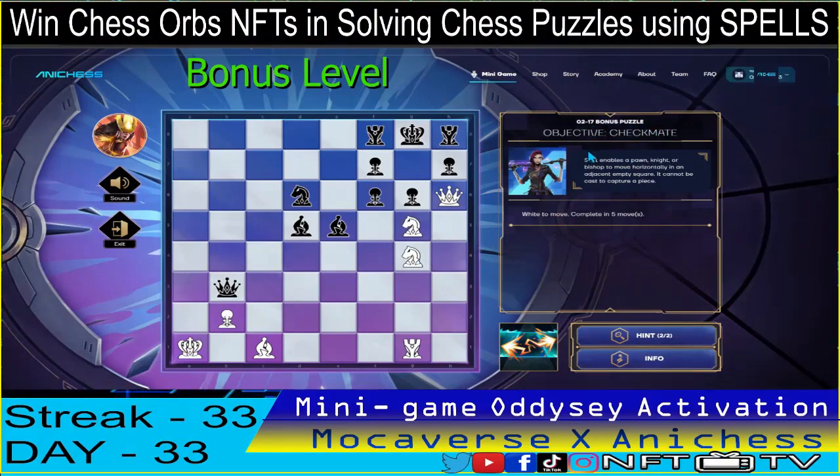For the bonus puzzle of day 33, February 17, we have the objective checkmate. This time around it's five moves, guys — this one is hard. And we have the shift spell.